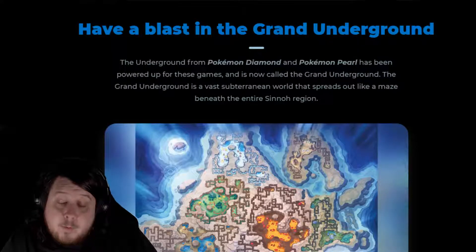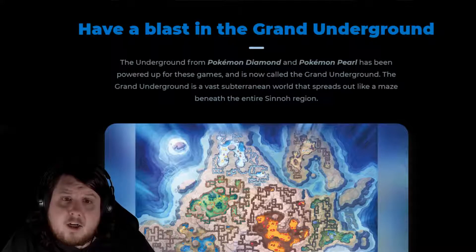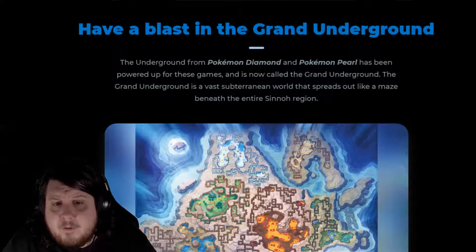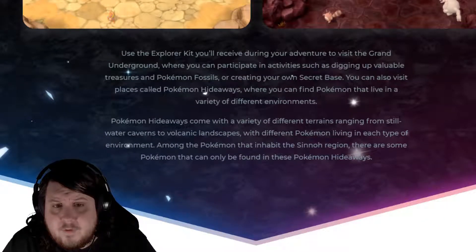The Grand Underground was shown off for Pokémon Brilliant Diamond and Shining Pearl, and it's probably the most exciting part to me from the entire reveal. The underground for Pokémon Diamond and Pearl has been powered up for these games. It is now called the Grand Underground — a vast subterranean world that spreads out like a maze beneath the entire Sinnoh region. Use the Explorer Kit you receive during your adventure to visit the Grand Underground.